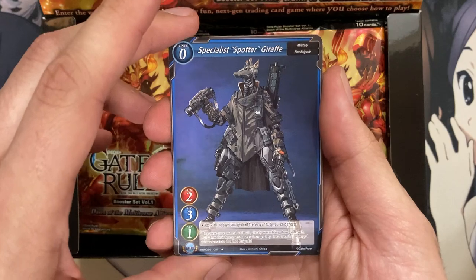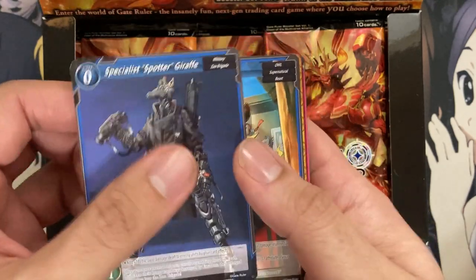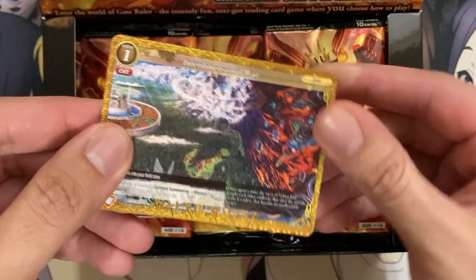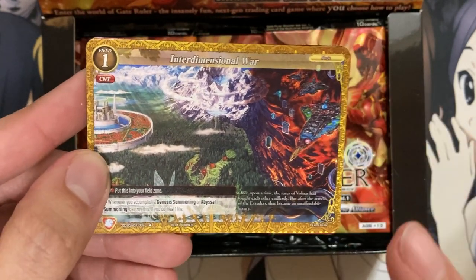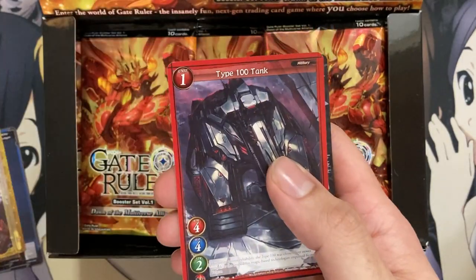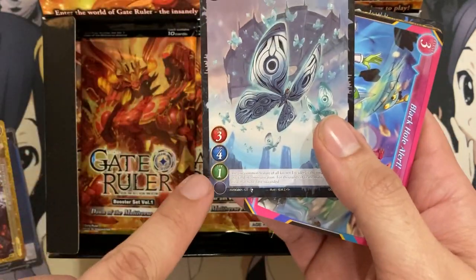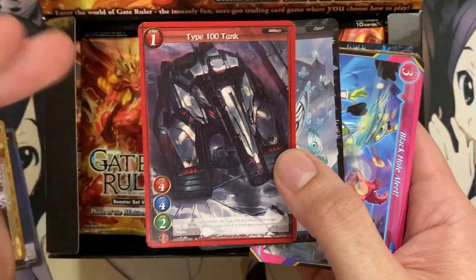Let's see how we start off the first pack. We have Specialist Spotter Giraffe as our first card. There are four different worlds currently, and this one is for the Blue World Atlas. Stars determine the rarity on the card — this is a one star. We have Selkirk Ketsith for our next Atlas card. Ten cards per pack — I think the Japanese ones have five, so the fact they gave us double the amount for English is awesome. We have Interdimensional War — these are field cards. You can play as many field cards as you want on the field.